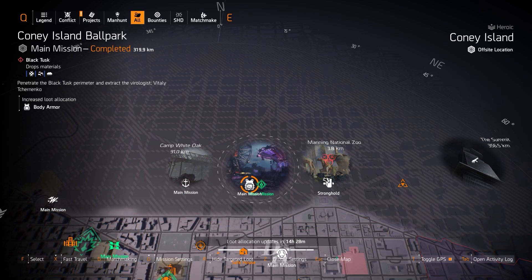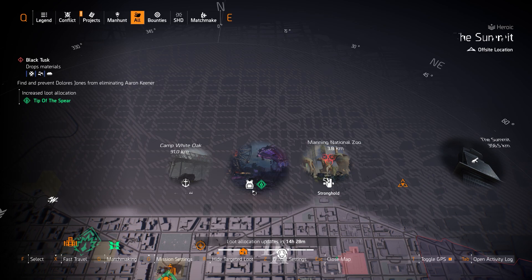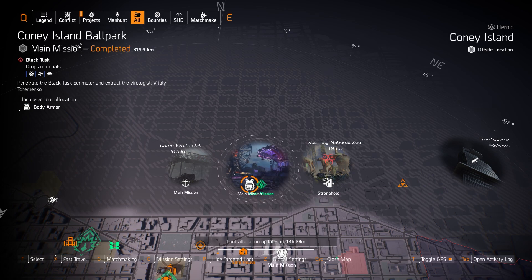It makes you extremely squishy but is wonderful in all DPS and skill damage builds. Next up, we got chests at Coney Island Ballpark — two exotics: the Tardigrade and Ridgeway's Pride. Tardigrade is a True Suns faction exotic you can straight up farm for. For Ridgeway's Pride, you need to complete the project you collect from the summit first, or otherwise have a teammate share. Always let your teammates know what you're farming for.